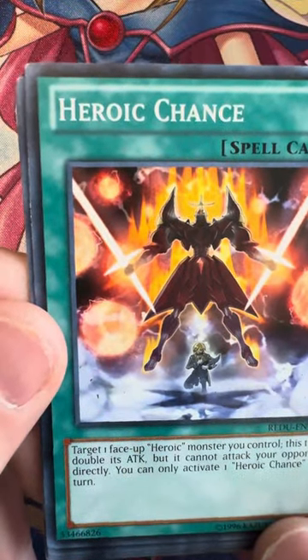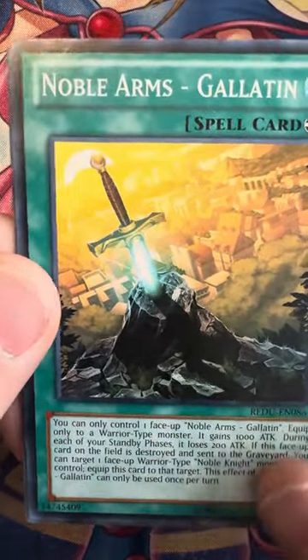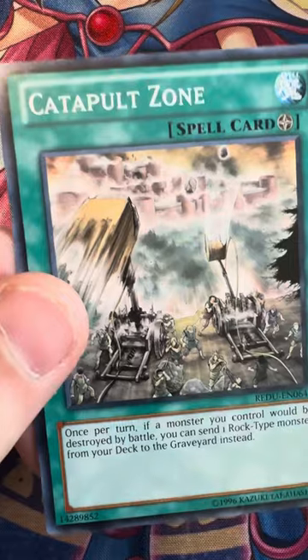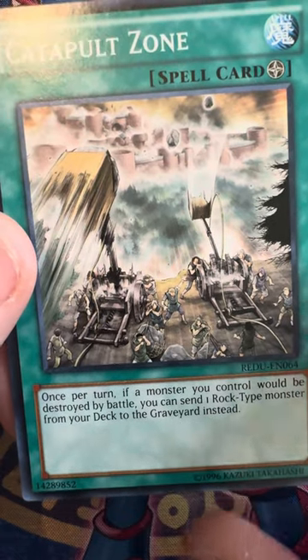White Chance. Ga Ga Ga Rush. Noble Arms — this was a reprint — Gallatin, this is a good card. And Cat Bullets Home: once per turn, if a monster you control would be destroyed by battle, you can send one Rocktype monster from your deck to the graveyard instead.